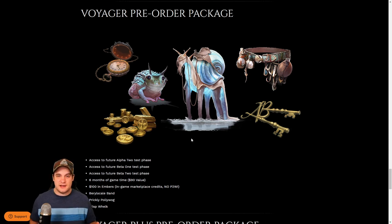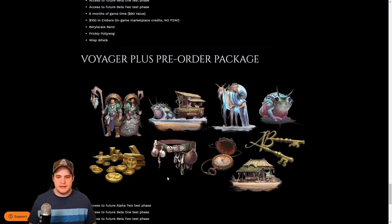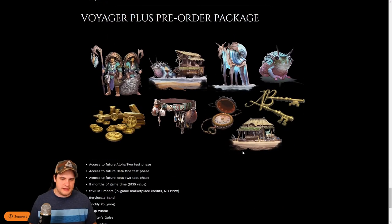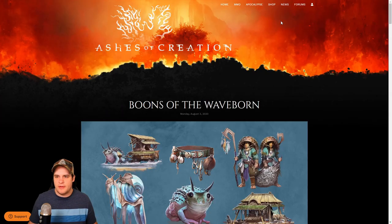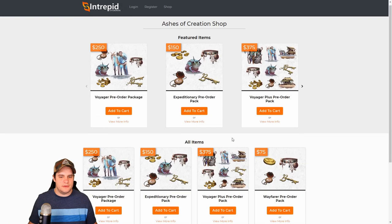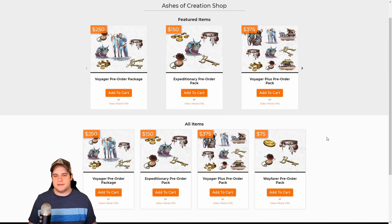Because they don't have a box cost for the game, this is their version of pre-purchasing, where you buy in-game time plus a little extra. The Voyager pre-order pack gives you access to the alpha 2 test phase and both of the beta phases. They also have a larger version of that where you get everything that pack has to offer. If you're interested in just the beta phases, which probably won't happen for another year, you would just have to pay $75, which is a little bit more than a mainstream video game at around $60, but you do get in-game time and a couple other cosmetics too.